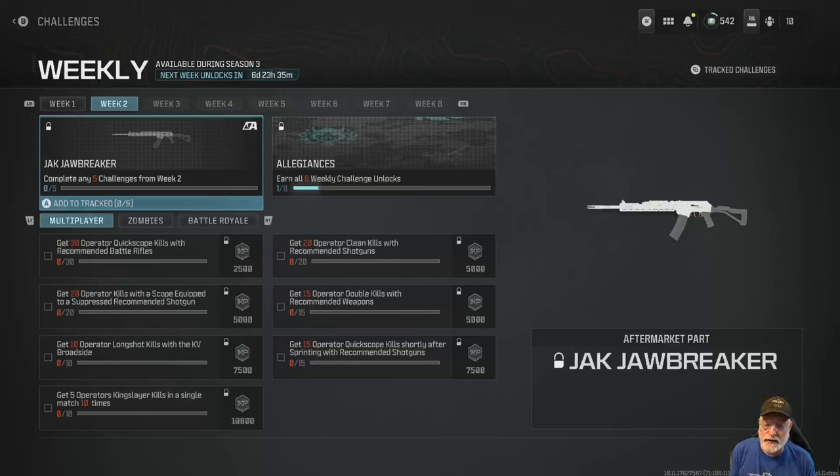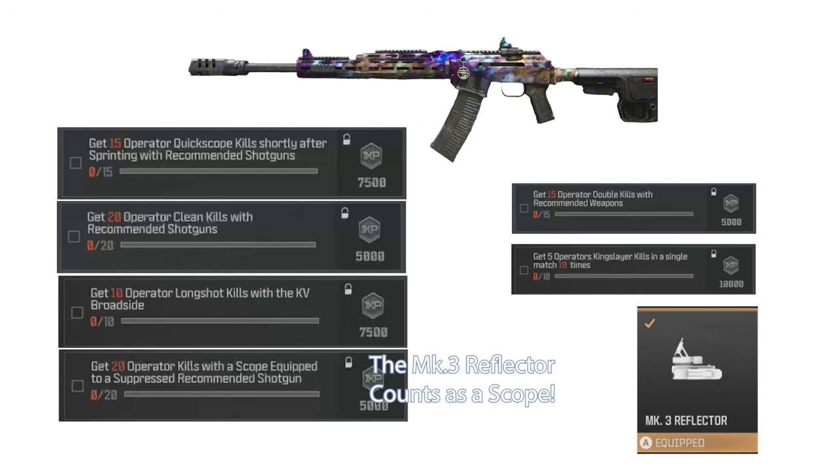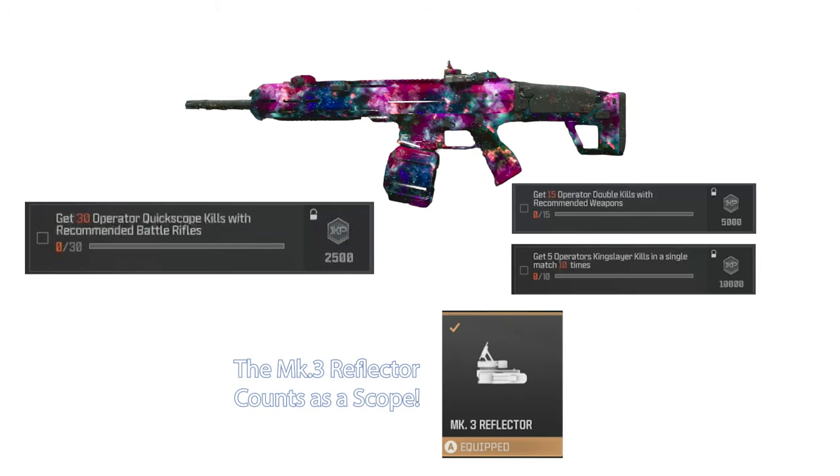So the way I broke these out, I decided on two weapons. The first is going to be the KV Broadside — we'll go over the configuration in a second. The second is going to be the Sidewinder. The Bass B does not qualify as a recommended weapon. We can group the 20 kills, the 10 long shots, the 20 clean kills, the 15 double kills, and the 15 quick scopes shortly after sprinting with the KV Broadside. We can also group the 5 Kingslayer kills in a single match with the battle rifle quick scope challenge.